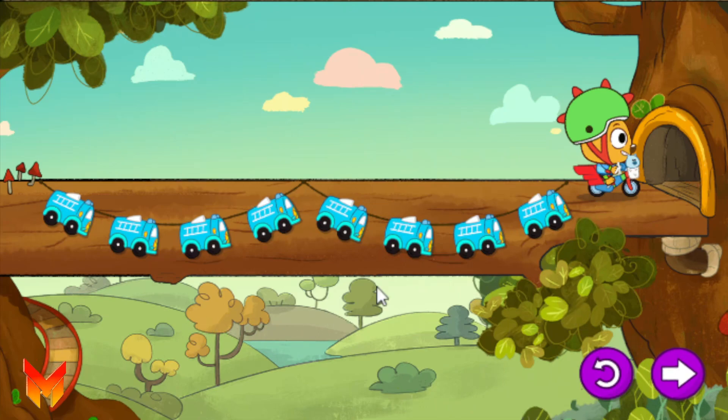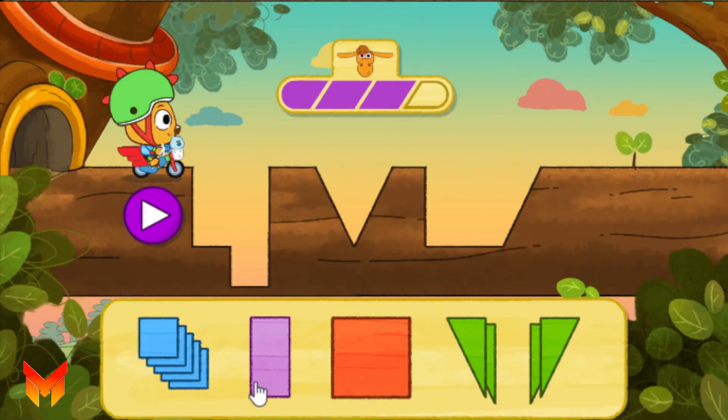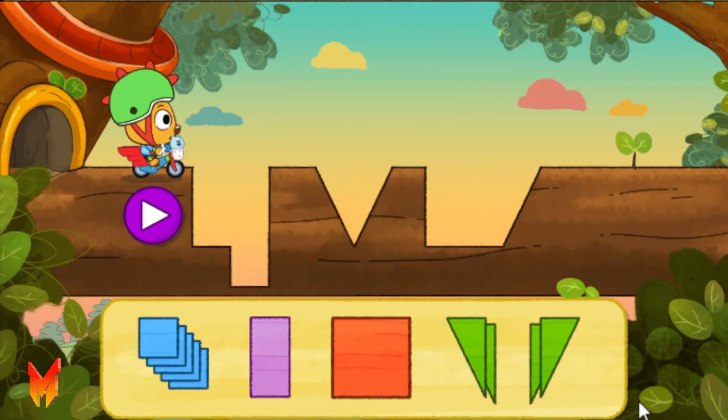Tap the arrow button to try the next level. Or, press this button to play this level again, a different way. What do you think we can do to solve this big problem and fill these holes? Let's work it out!